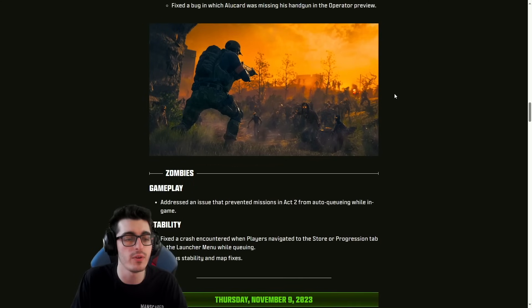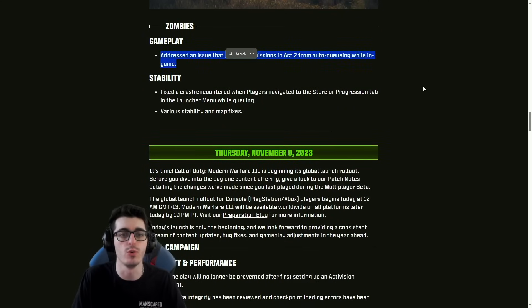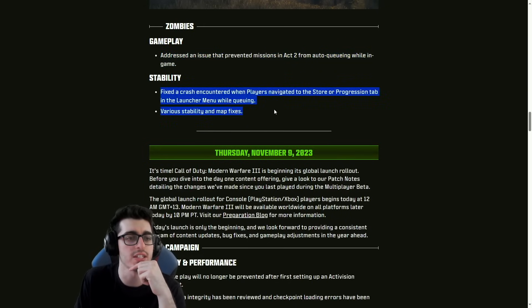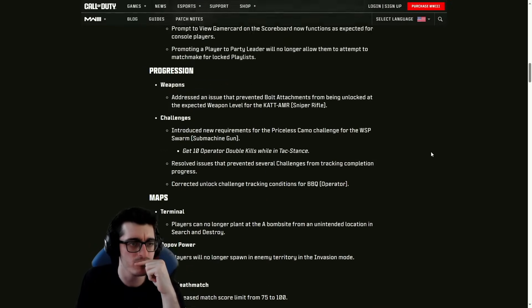For cosmetics: gun screen audio will now play as expected upon pressing the preview button. Chaser Pack Helsing operator bundle fix — the bug where Alucard was missing his handgun in the operator preview has been fixed. For Zombies: addressed an issue that prevented missions in Act Two from auto-queuing while in game. Fixed a crash encountered when players navigated to the store progression tab in the launcher menu while queuing. Various stability and map fixes as well.